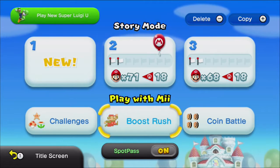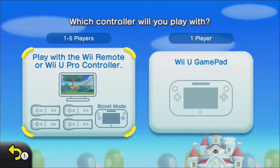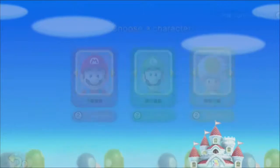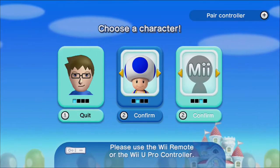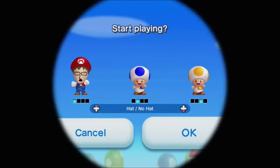Hello everyone, this is SP777, but you can call me SP, and today we're playing New Super Mario Bros U with Art for Dons. We're gonna do the boost rush mode, playing with the Wii remote and the pro controllers, even though we don't have a pro controller. I'm gonna be three players — I'm gonna be yellow toad.